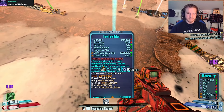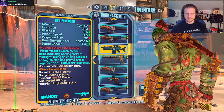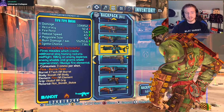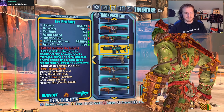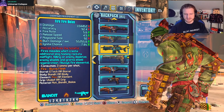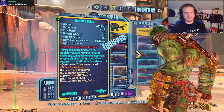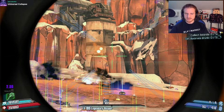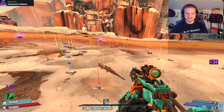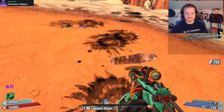We have the Bolas. This thing fires missiles which create additional slag homing rockets mid-flight. Killing an enemy depletes enemy shields and grants shield regen. Always fire. So this could be really fun on Krieg. Oh, that's a Mongol — that's just a Mongol with homing little slag pellets. I'm gonna shoot a guy with this, but that's absurd.